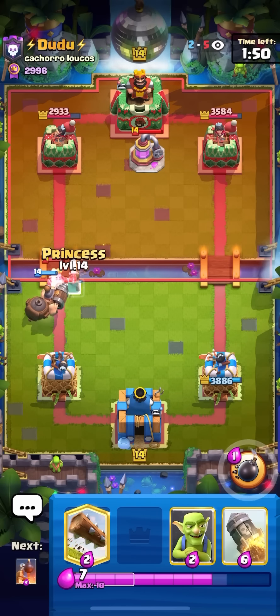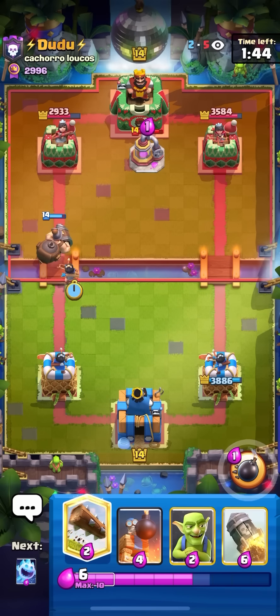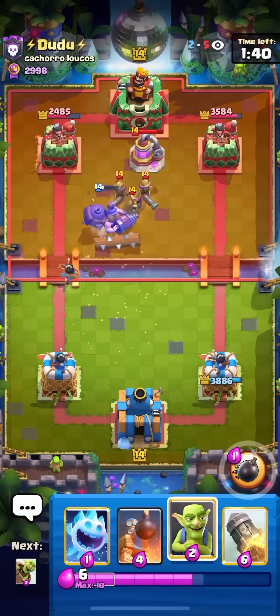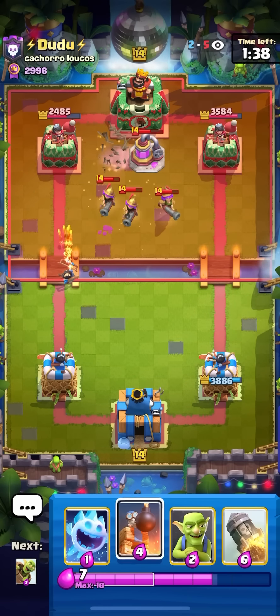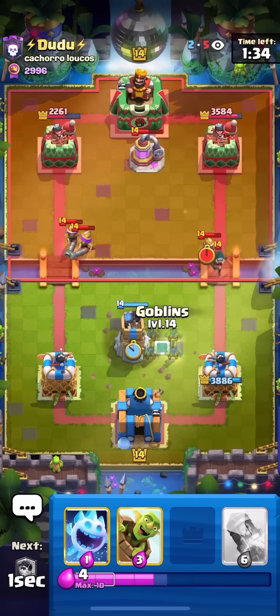I'm going to Princess Bridge and not Rocket the Pump. The reason I'm going to Princess the Bridge and not Rocket the Pump is that I'm confident enough that with the Bomb Tower splash I can defend while being down. And he didn't really have a great response for the Princess as well. Just going to Log on all the Musketeers and the Pump — always want to be fast. I'll just go for my Bomb Tower here in the middle.